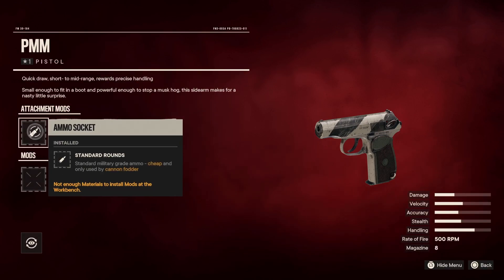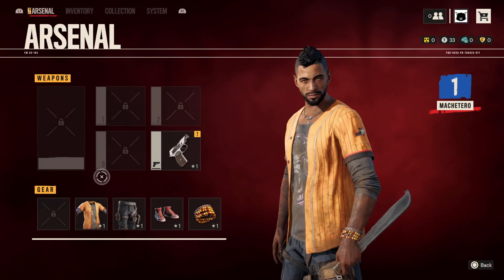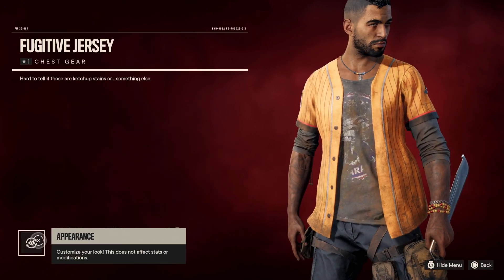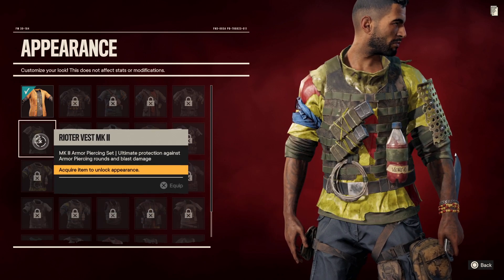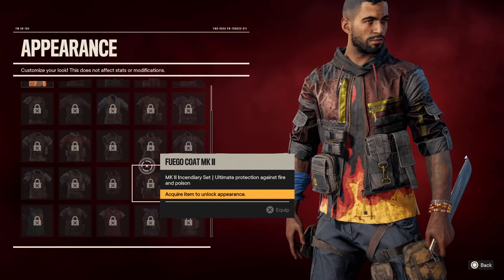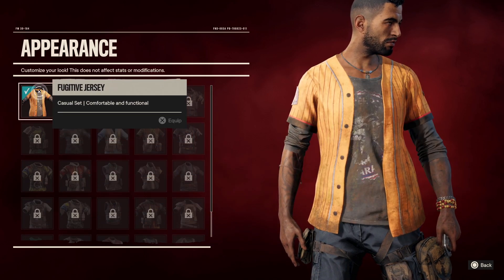It's the same thing if you want to attach different mods — you would select that here. If you want to change your clothing, it's the same thing again: click on Inspect, then go down to Appearance, and you can look at the plethora of different options made available to you. None of which is unlocked for me, but that's okay.